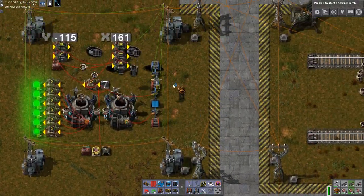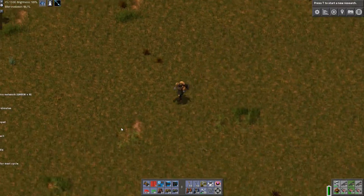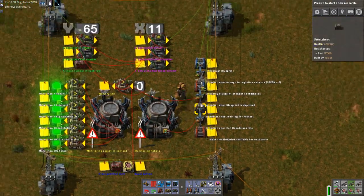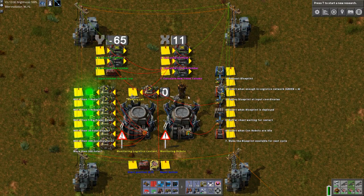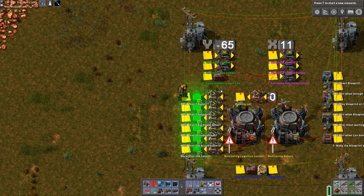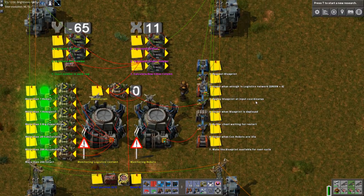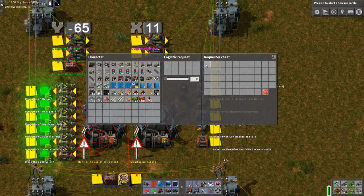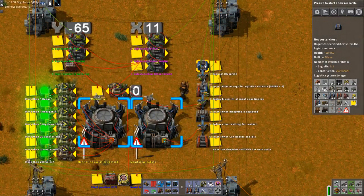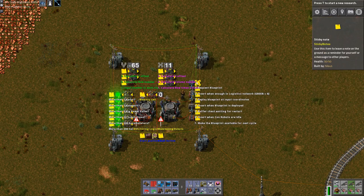There are several different components of this little control center and I'll walk through each of them. This area checks: do we have enough for another iteration? If we do, it sends a signal to the main sequence of the program. The main sequence first requests a blueprint — I've disabled this one to prevent it flowing through accidentally — so make sure you only have one blueprint in the logistics network.